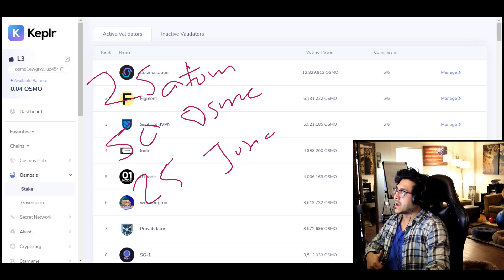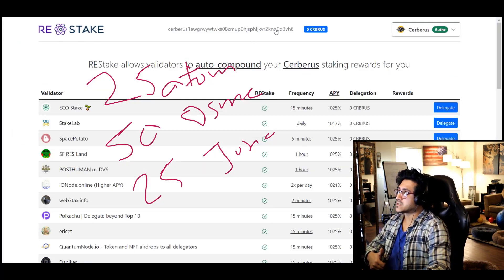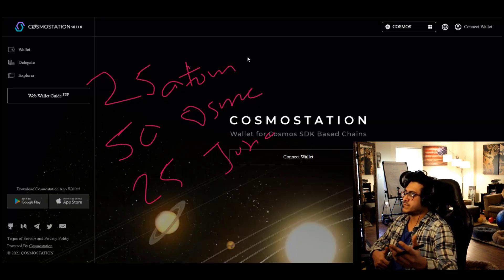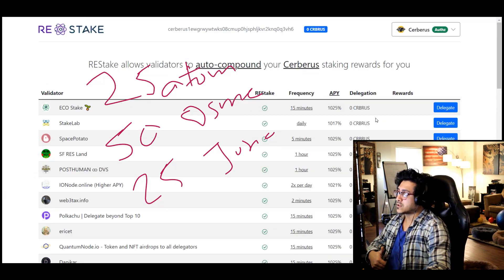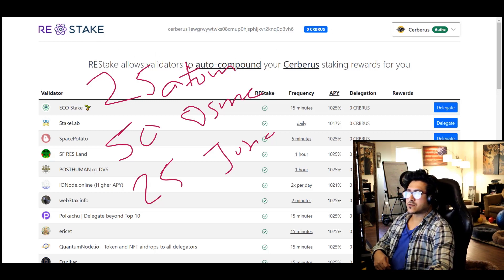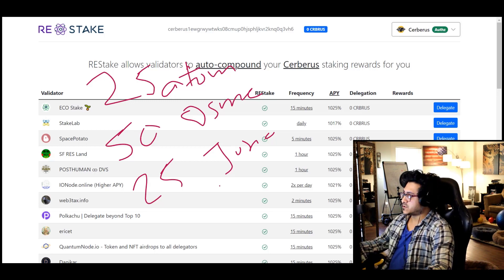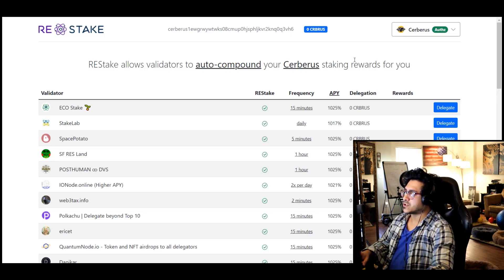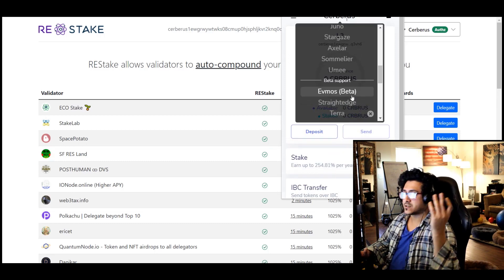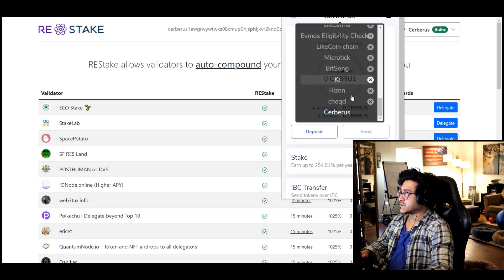I'll link all the wallets I use. There's Cosmo Station, and there's Kepler which is the most common and most useful one. I've also discovered restake.app — I'm using that for Kerberos. I use Cosmo Station mainly for HUAHUA since I can't use Kepler for that. There's also auto-compounding via restake, but you can't auto-compound if you're using a Ledger, which is a downside — so I'm waiting on a fix.